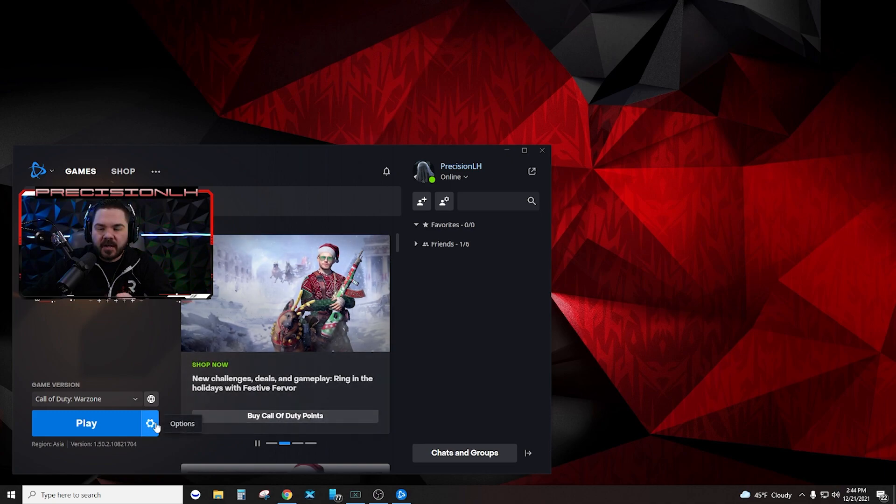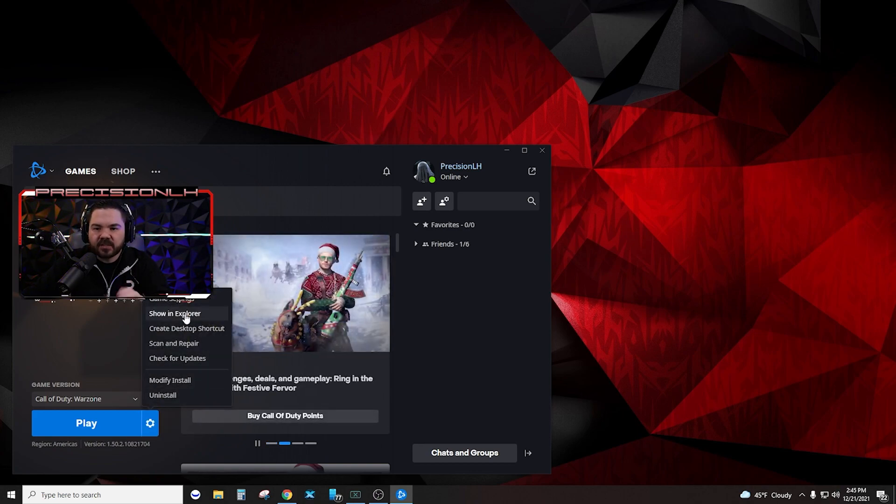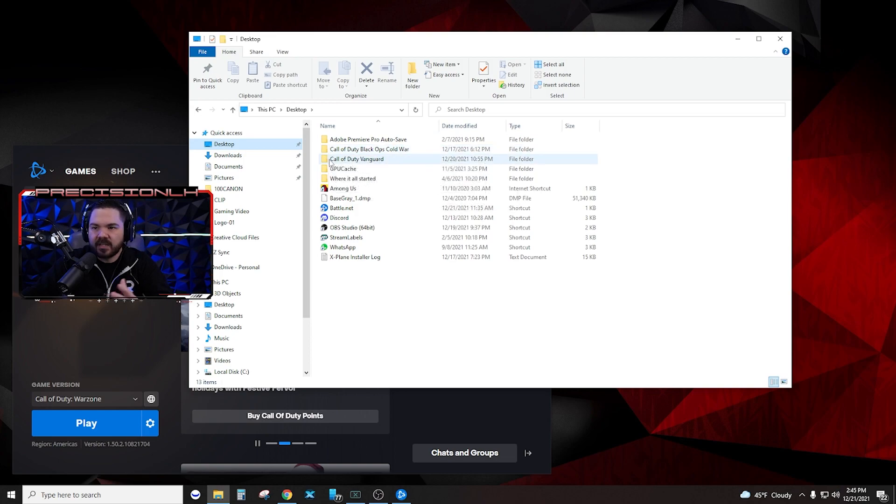The only other thing I did — I had tried this after looking at multiple other forums like the Blizzard forum and the Activision forum. Everybody was saying move this file, move that file, run it as admin, blah blah blah. None of that stuff worked for me. Everyone was saying go to Show in Explorer — I had Warzone on my desktop along with Black Ops Cold War and Vanguard. They were always saying create a new folder, move it into that folder and you'll be fine, but no one ever said change where it was at its root.